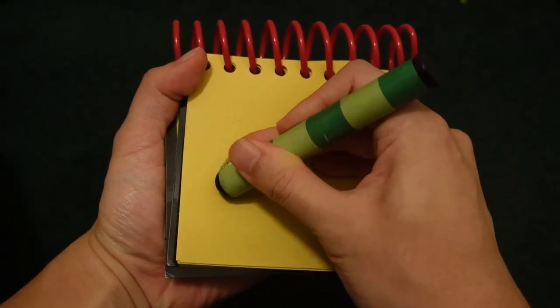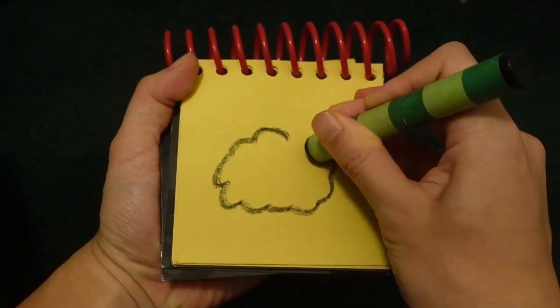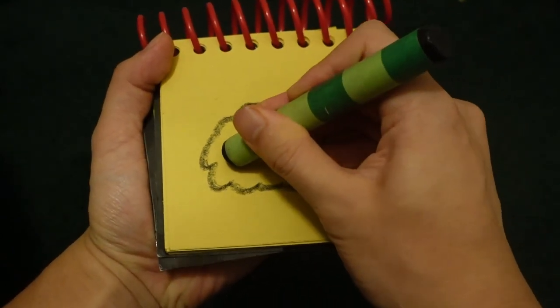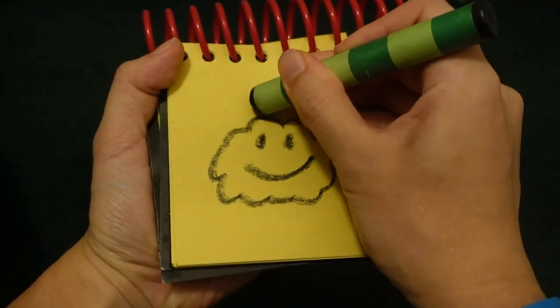Let's start by drawing the cloud by making a puffy shape here. The eyes, the mouth, and the lightning.